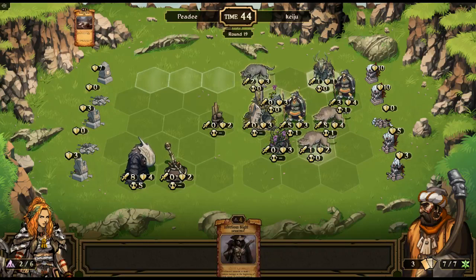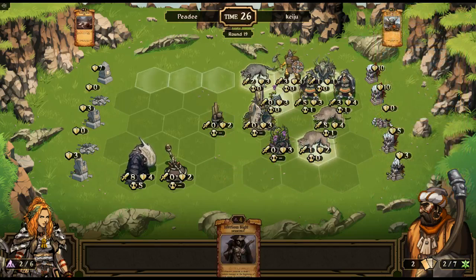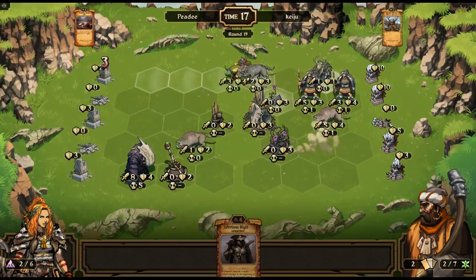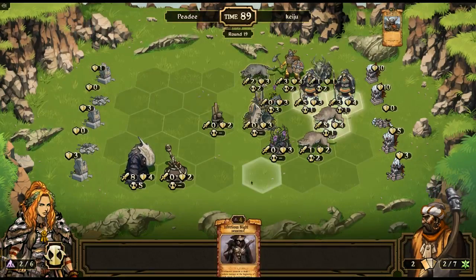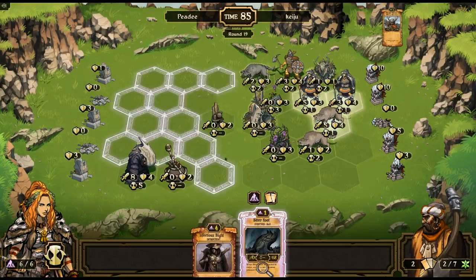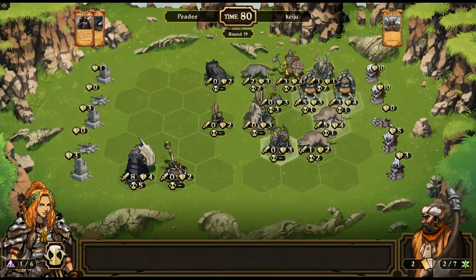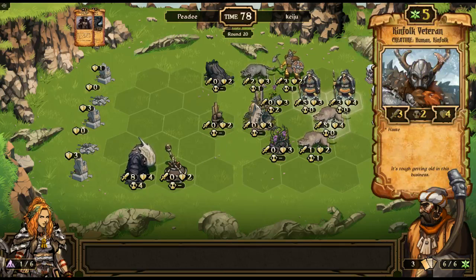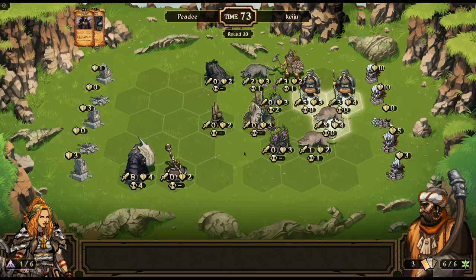Next move I'm going to put Infectious Blight on him to get rid of his growth advantage. Oh boy — he won. Good game. Wait, there's still a tiny chance. Let's put Bitterroot here and Infectious Blight here. He has Mirecursed too — I forgot — double damage. There's still a chance, however slim.